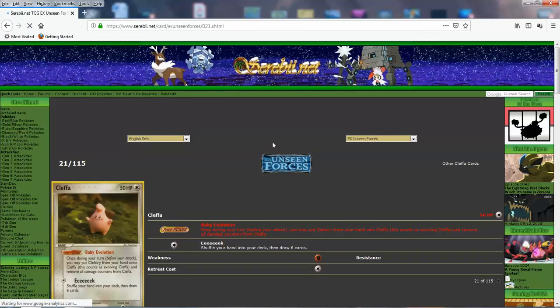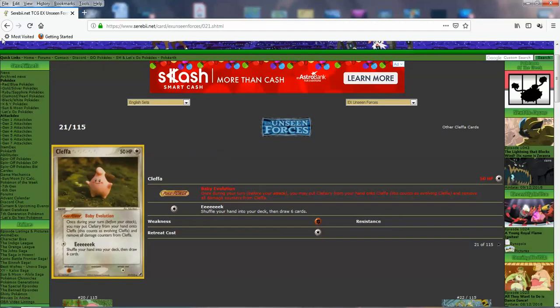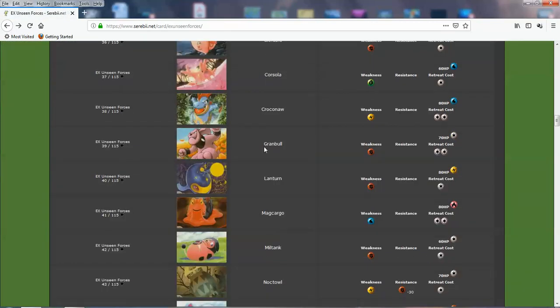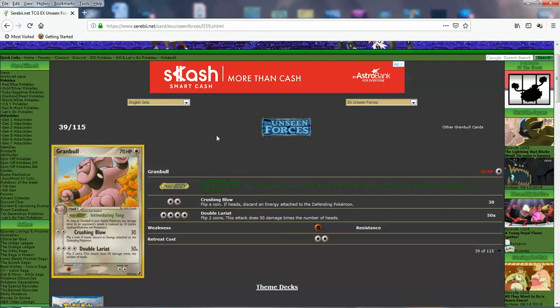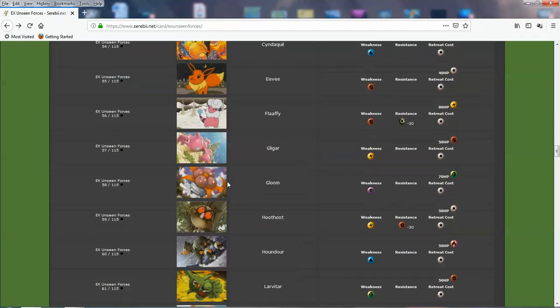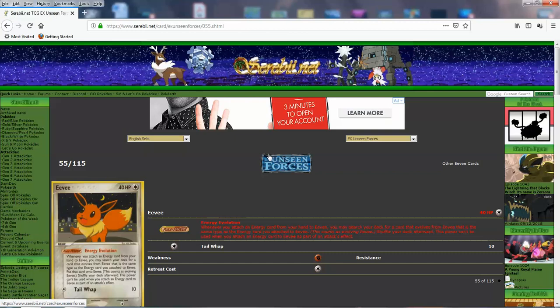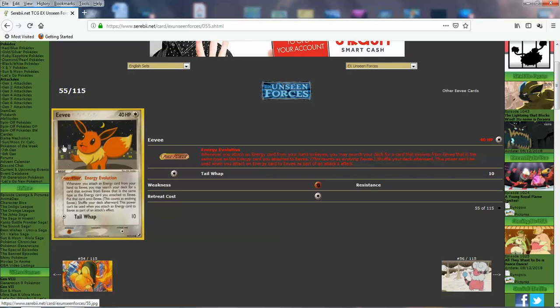We got Cleffa with the clay art — Baby Evolution, and it still has the Eeeeek. But it's more balanced: you have to attach an energy and then you draw 6 cards. Nice. And this Eevee is good — it's like Energy Evolution: you attach an energy and then you can search your deck for the corresponding evolution and evolve. Nice little street art there with the night sky, houses, urban area — the Eevee's hanging around. Cool.